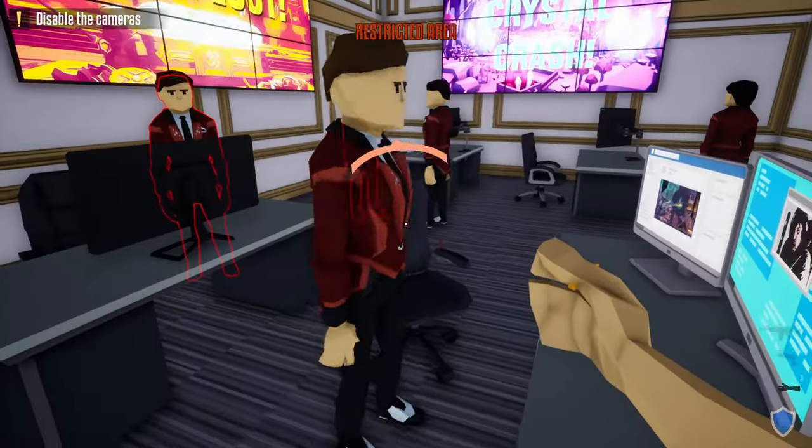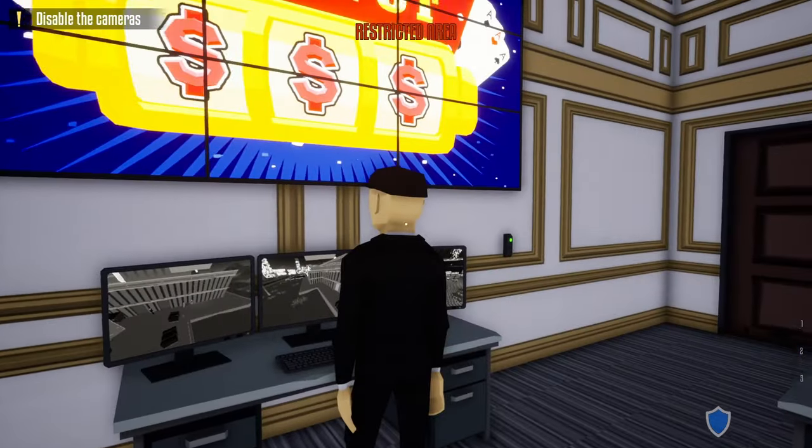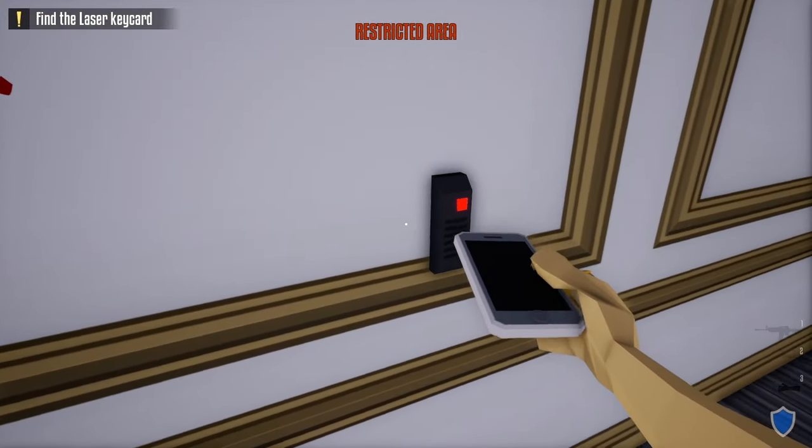Open up this door, close it behind us. Now zip tie every civilian in here, shoot the guard watching the cameras, and do the check-in on the wall. Now the cameras are disabled.